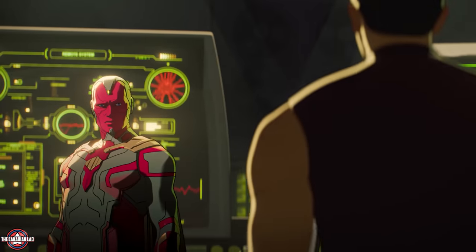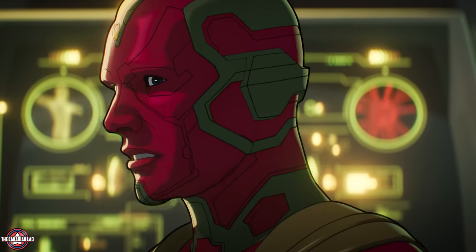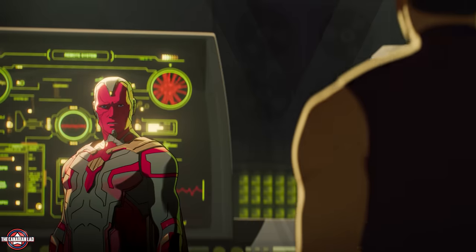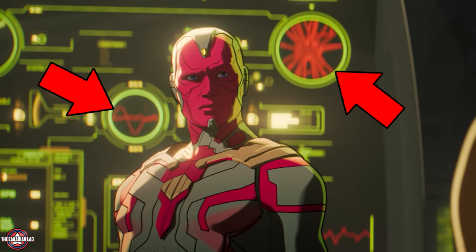They need access to a satellite to transmit the Mind Stone's frequency to the entire world, which could potentially cure the disease. Vision says such technology doesn't exist, but Okoye says in Wakanda it does. Notice in the computer screens behind Vision everything was in the same color except the frequency, which is red. Vision is purple and the Mind Stone is yellow — so why is the frequency red? This was foreshadowing the arrival of Scarlet Witch, who uses chaos magic, which is red.